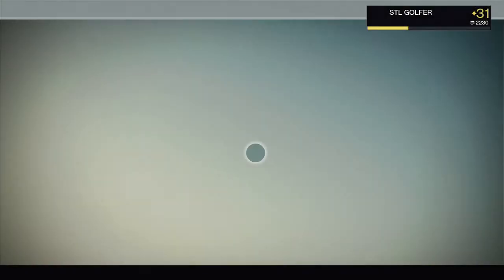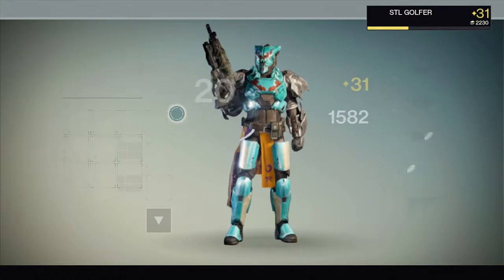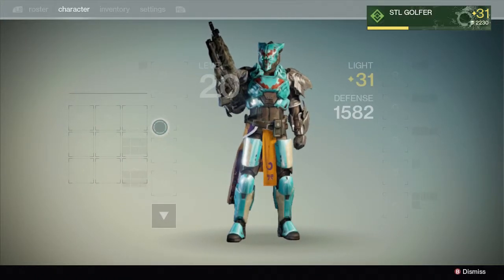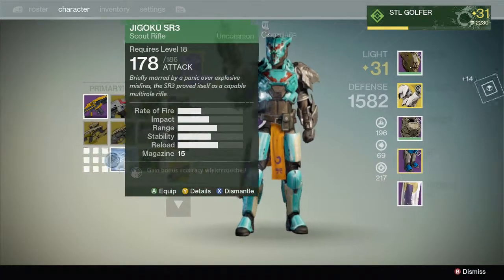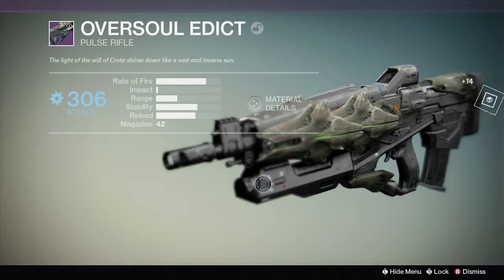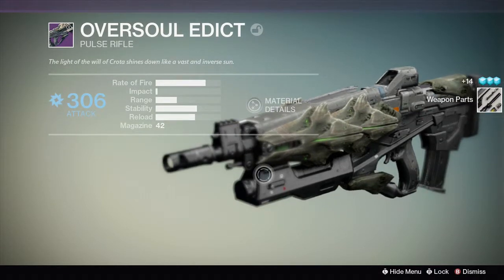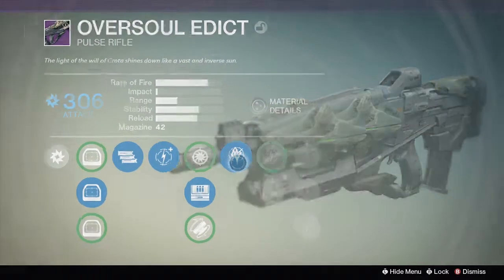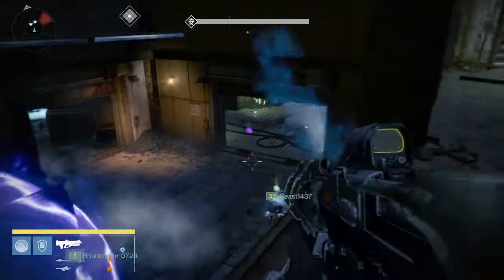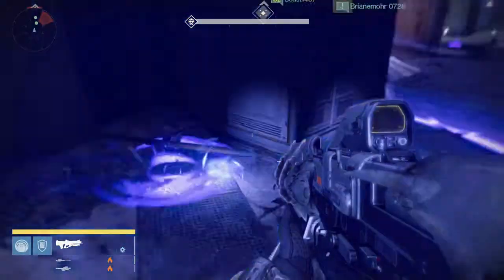It's just 300 attack — what is my Oversoul Edict right now? 306. Well, whatever — still works. One cool thing: I recommend using the Oversoul Edict for this because it has the Dark Breaker — or Paternity, the Wall of Darkness — which is that giant cloud thing in it that's annoying. Definitely use that if you have it.